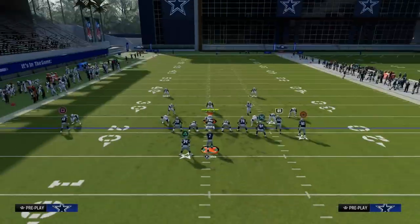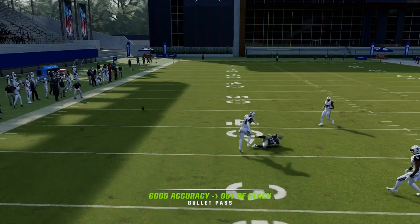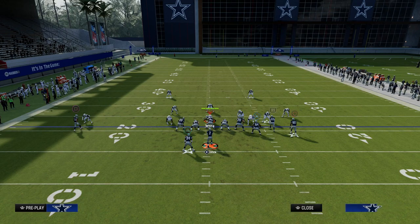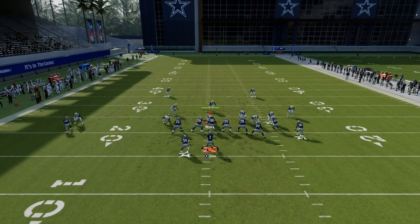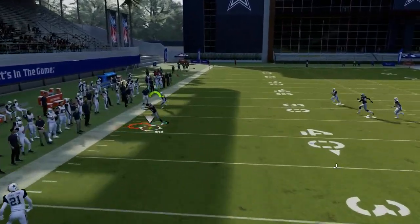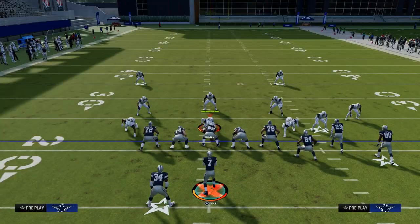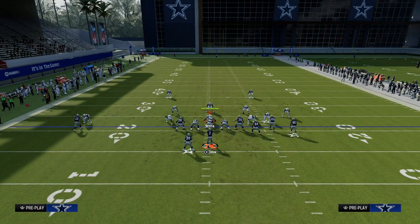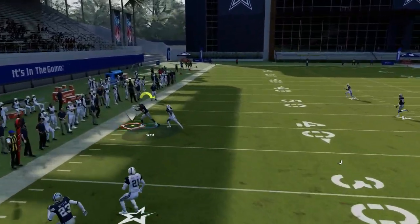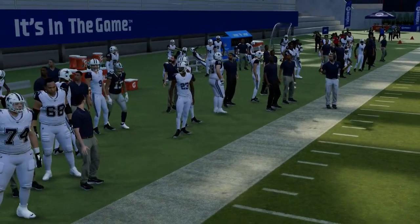The other thing I want to show you here is the C route against press coverage. You could throw that with an inside pass lead once the ball is snapped, but you might also consider putting him on a comeback route. Comeback routes in Madden 24 are really pretty good and consistent for attacking man coverage. You want to wait until they basically break and then throw them — I'm not pass leading that necessarily, mainly just trying to pass lead to the sideline. C routes can get open against man coverage as well.